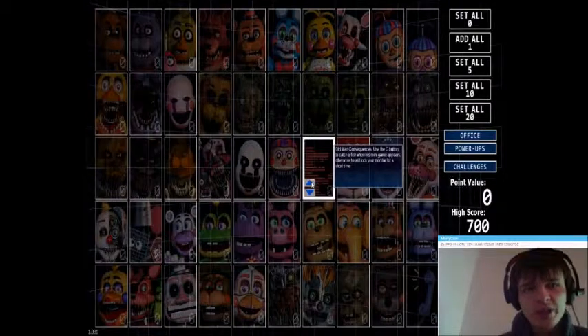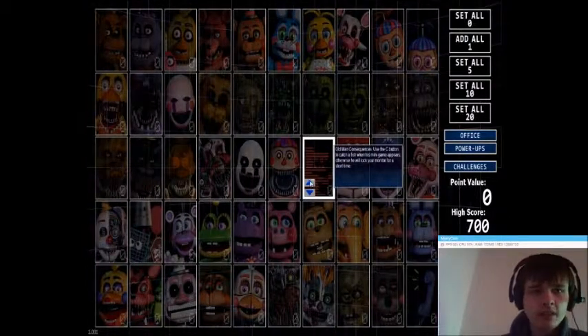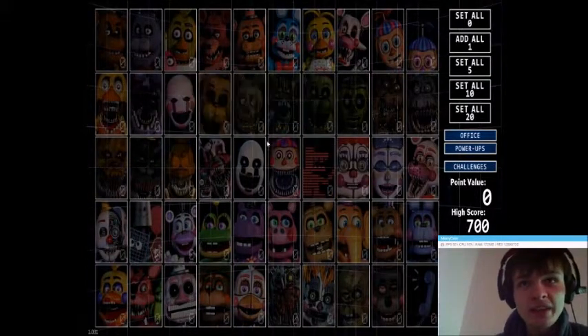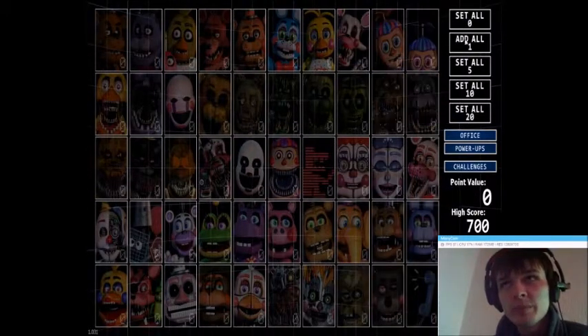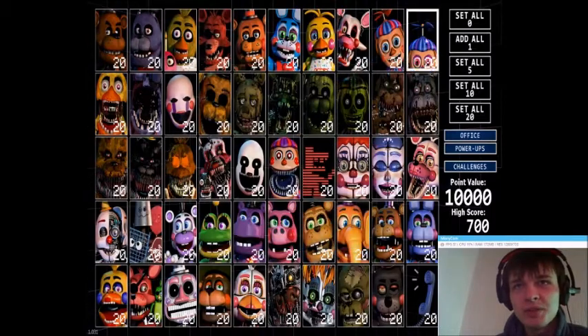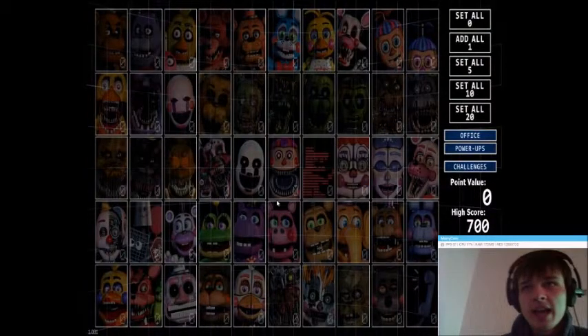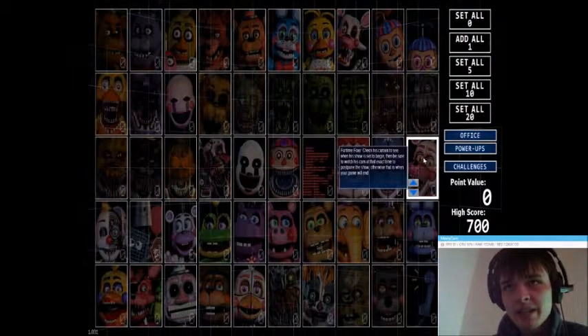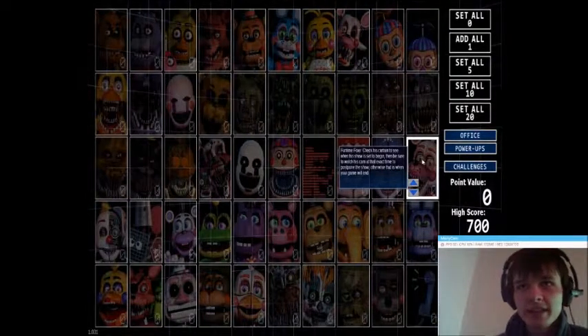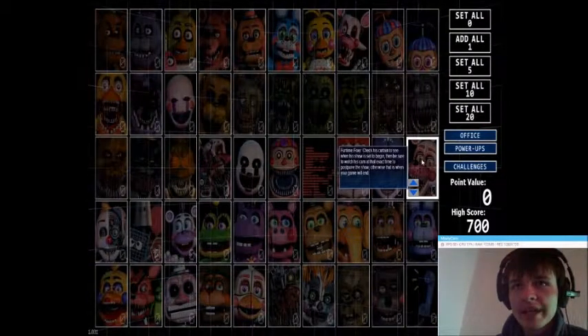So if by some chance you haven't heard of this already, Five Nights at Freddy's Ultimate Custom Night is basically you have 50 characters that can all be turned up to 20 — and you can't add any more than 20. That challenge is known as 50-20. They all have unique mechanics, like Funtime Foxy here. He has his own little thing where you have to check the curtain to find out when his show is set to begin, and be sure to watch his cam at the exact time to postpone the show.